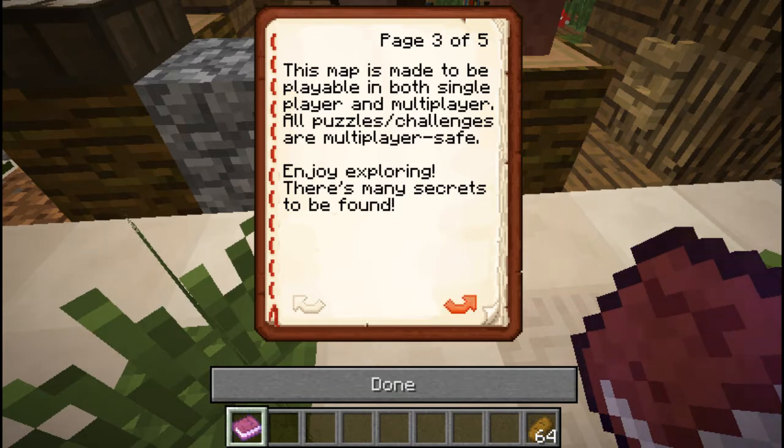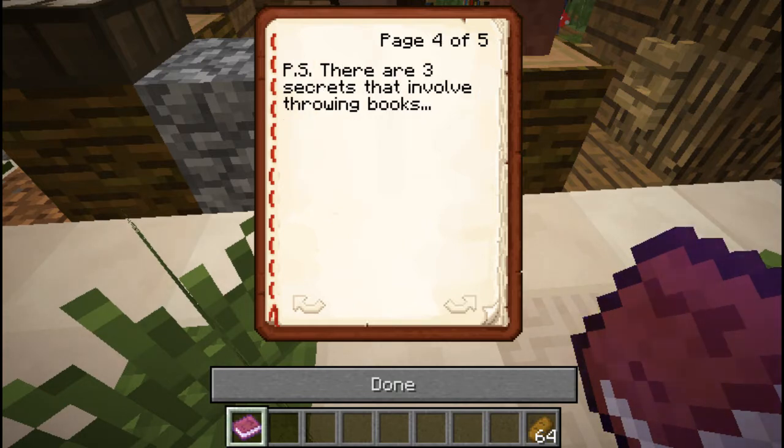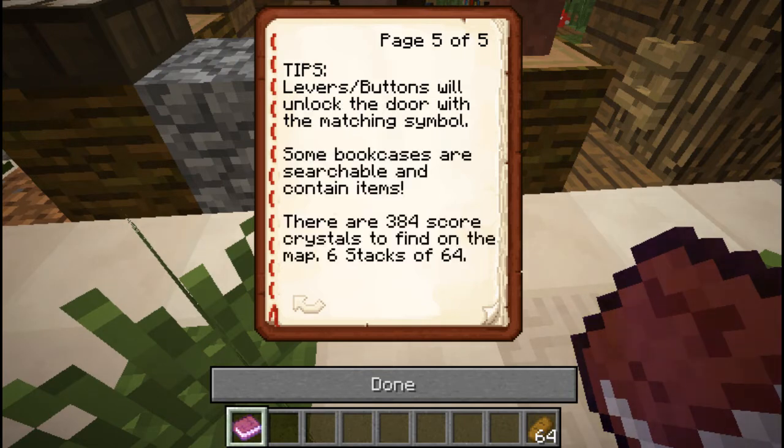There are many secrets to be found. P.S. There are three secrets that involve throwing books. Tips: levers and buttons will unlock the door with the matching symbol. Some bookcases are searchable and contain items. There are 384 score crystals to find on the map — six stacks of 64.